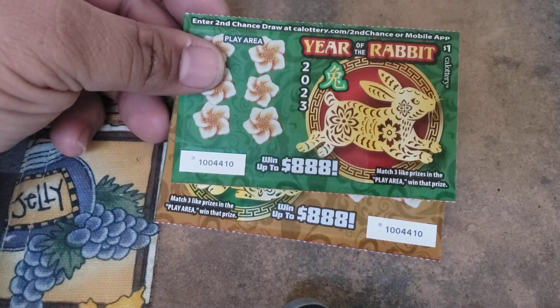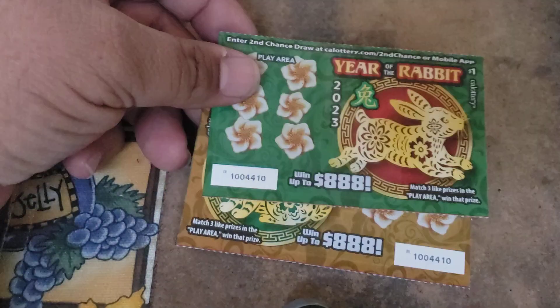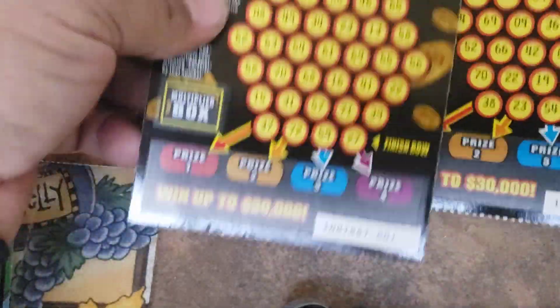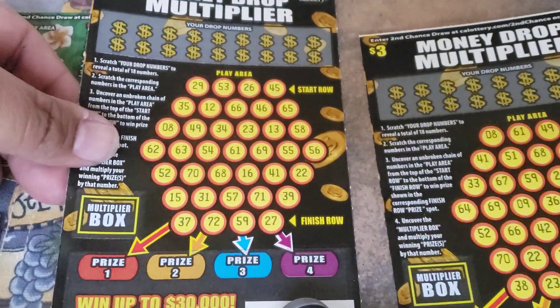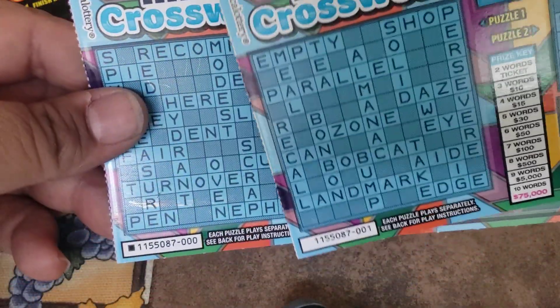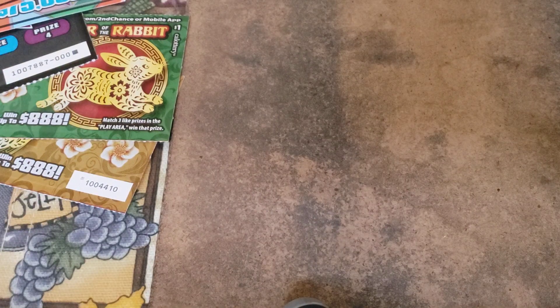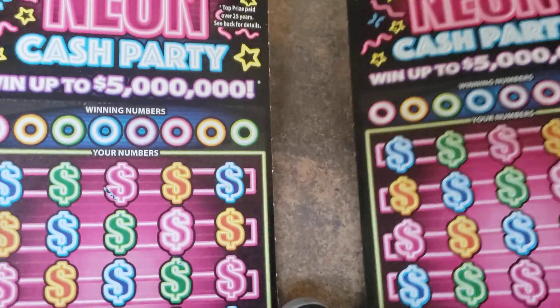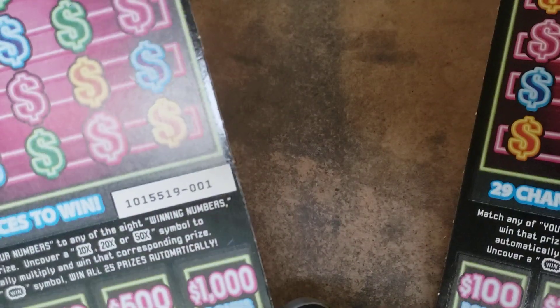Hello everyone, this is Crash2Win here with another video. I was able to get the new tickets that came out — California tickets. These are the $1 tickets; I got two of those. I got two of these ones — the Money Drop Multiplier. Tickets number 000001. I also got the new Mega Crosswords, beginning of the book. And I got two of the Neon Party Cash — both number 000001. So let's give it a shot and see what we can get.